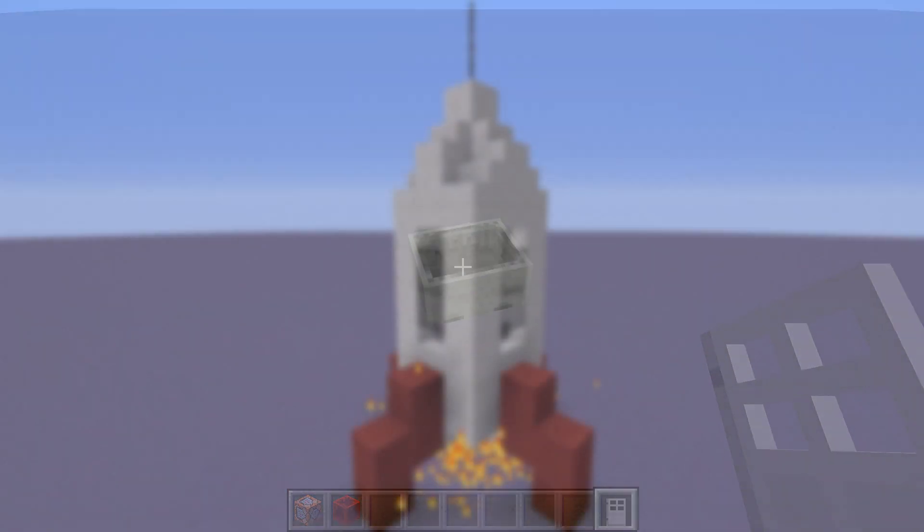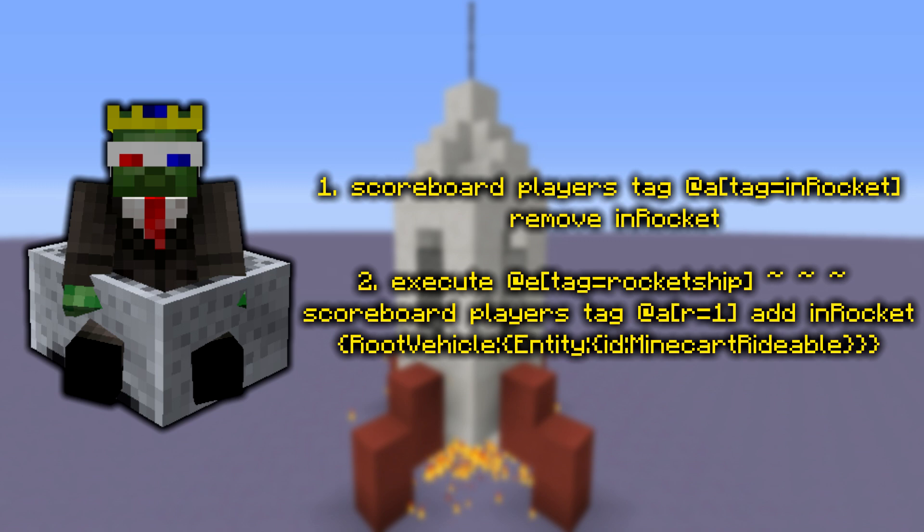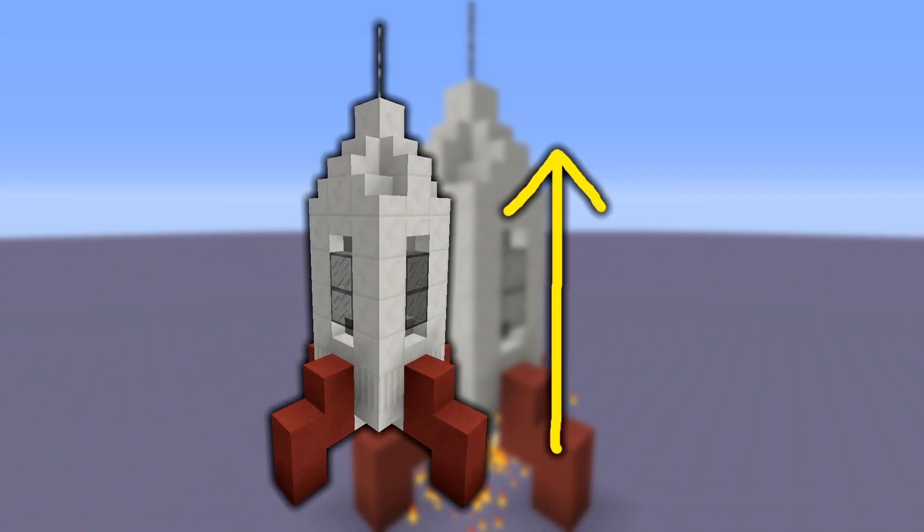Now we need to detect when the player is actually sitting inside of the seat. We need to run both of these commands on the main chain we have created. The system gives the player a tag while they are sitting inside of the seat, which we can use to execute other commands off them. The first command is constantly removing the tag, while the second is adding the tag when the player meets the requirement of sitting in the seat — causing them to not have the tag while not meeting the requirement.